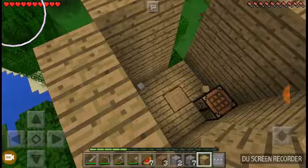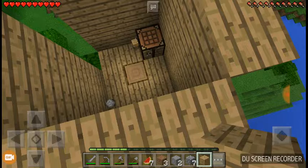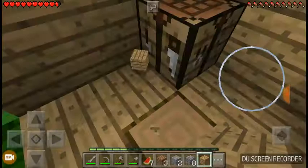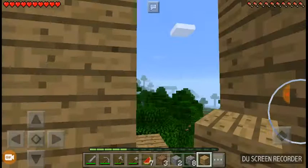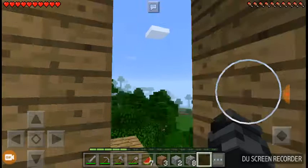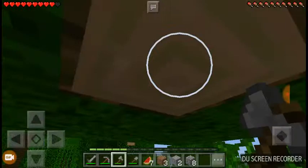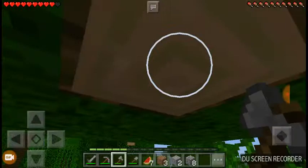Do I have any torches? No, I don't even have any coal, so I can't make any torches. Well, I'm going to have to get some more wood to make my roof. I'm going to have to jump down here — I'm going to hurt myself. It's fine, I didn't take that much damage. This is probably only going to be one video, just making a house. Next time I'm going to start getting some iron and stuff.